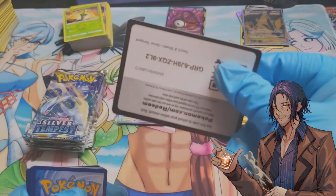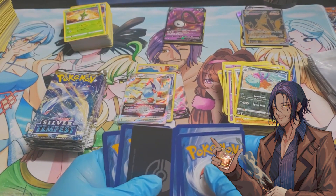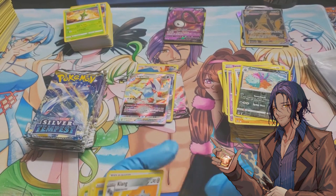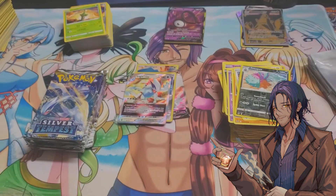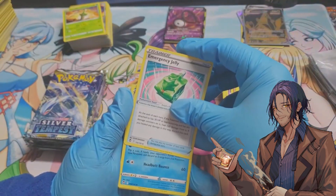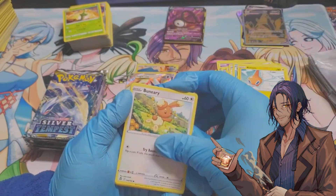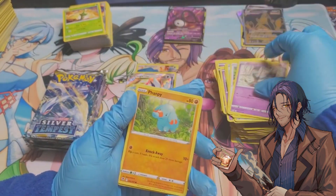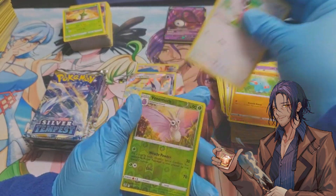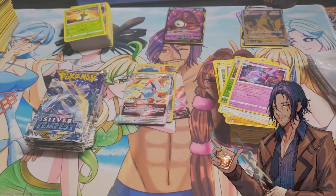White border card. One, two, three — next set is going to be Paldea, I believe. Nothing good: Clank, Emergency Jelly, Rawrkturm, Baniry, Dreepy, Famphy, Fletchling, Venomoth, Mismagius.